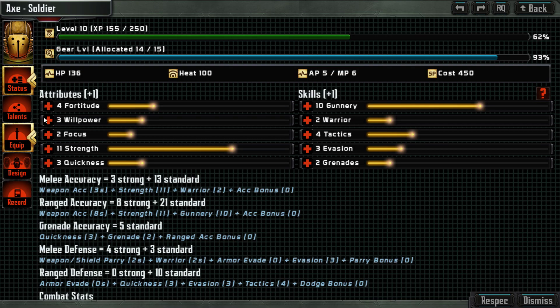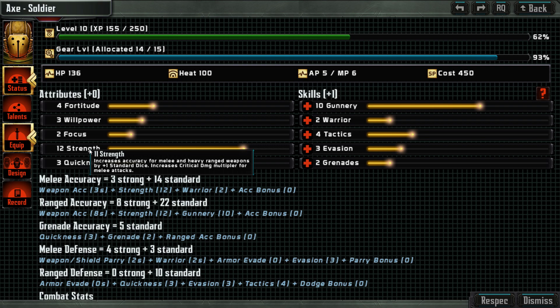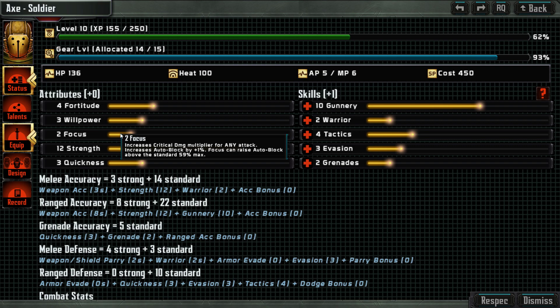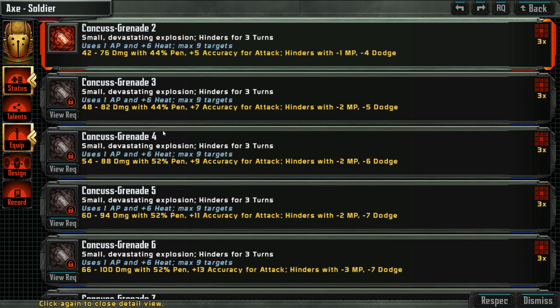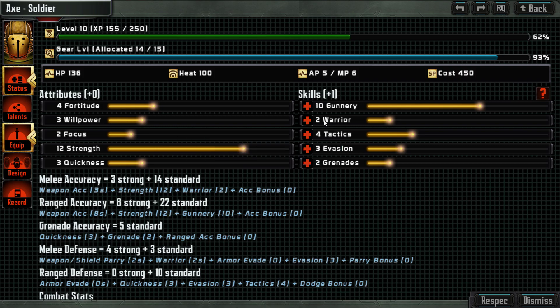Let's level up the other guys here. He gets strength 12 for better shooting. I think 12 is actually enough, and after this we can go more willpower, maybe a bit quickness. By the way, focus gives critical damage multiplier for any attack, and auto block — focus can raise auto block. For him, grenades are also becoming way more useful, but we need another talent. Let's have gunnery — he should not miss any targets.